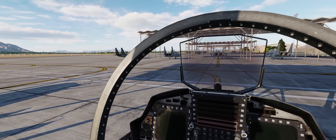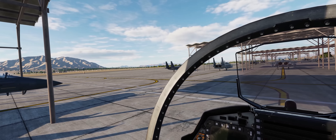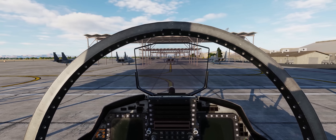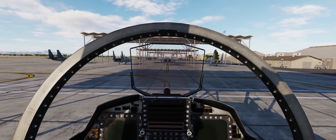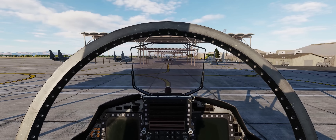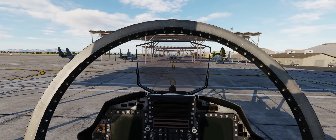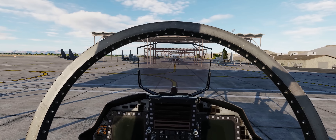All right guys, so we're here on an early summer morning before it gets to be a bazillion degrees out here at Nellis Air Force Base. Let's talk about my perfect default head position when I spawn into a DCS World module. This part of the discussion is going to be kind of wrapped around more modern aircraft in DCS because of the reference points we'll talk about today. However, the actual keybinds and the Lua files we talk about today apply across the board to any module, not just modern aircraft.